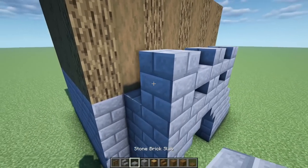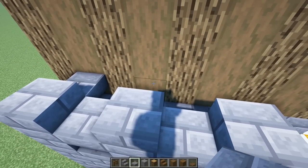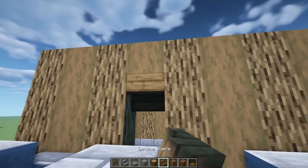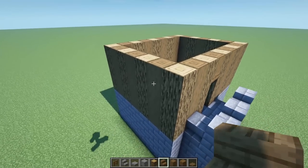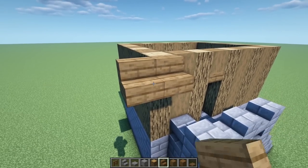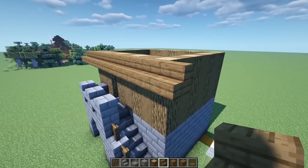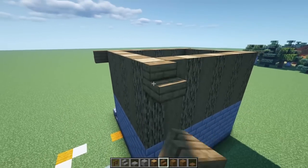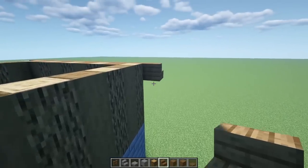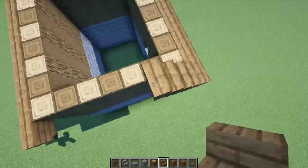Put a slab here to connect this bit, then make a door on this edge: take this out one, two, three, and an upside-down stair right there. Next, work on the roof outline. Starting in this corner, go with spruce on this edge, overhang that bit, take it all the way down. Repeat on the other side with stairs going all the way down. Then go with upside-down stairs in a simple step pattern until you reach the center.